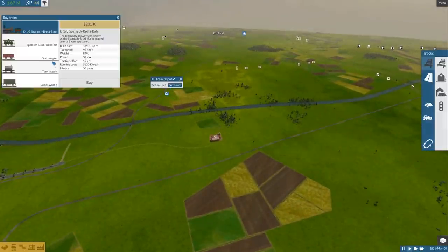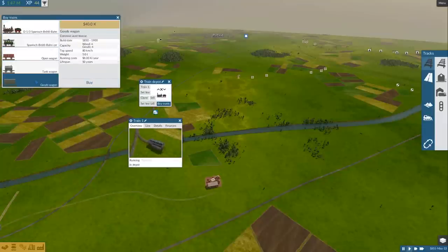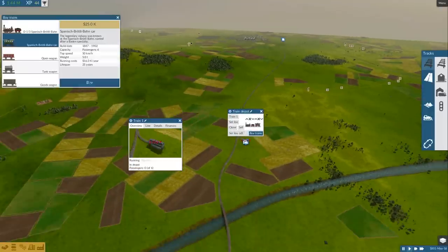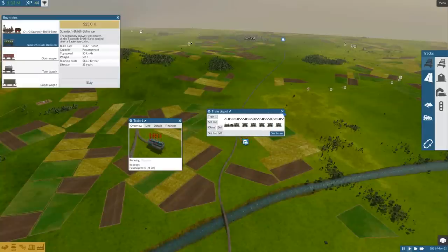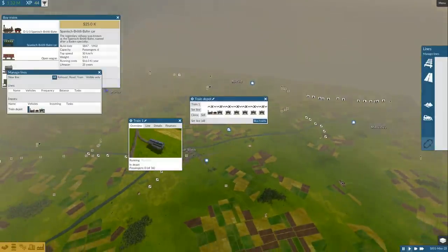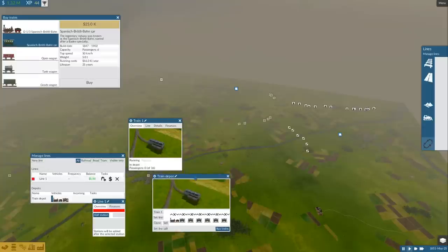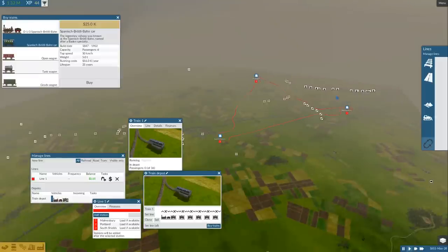Now we can go to the train depot and buy one train. Early on inside the game you have the Spanish Brottle — it's the only one you can buy. So we'll buy one of those. We can attach a wide variety of different carts to it as well. Starting off, we're transporting passengers, so I'll buy perhaps six passenger carts — these things can hold six passengers each.